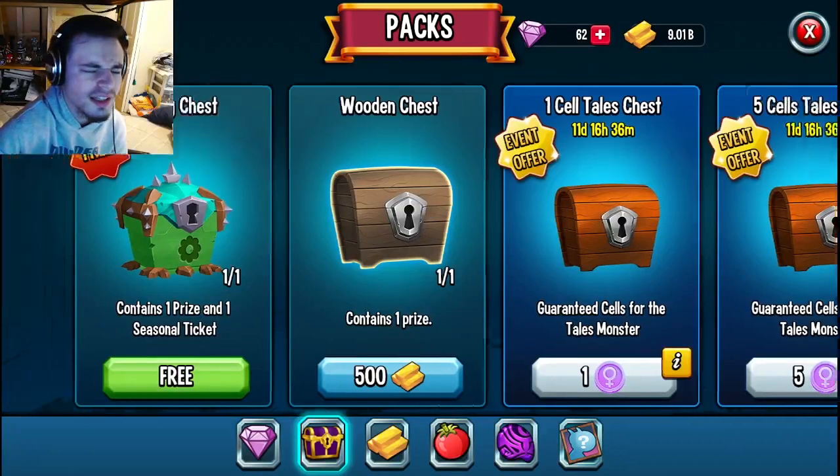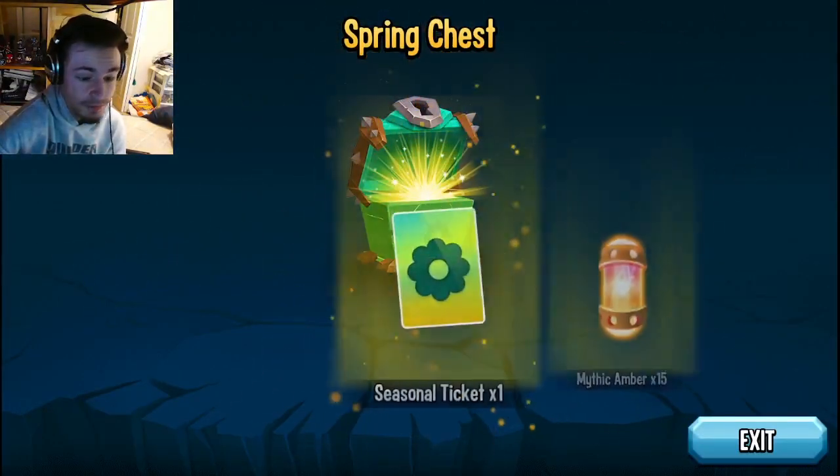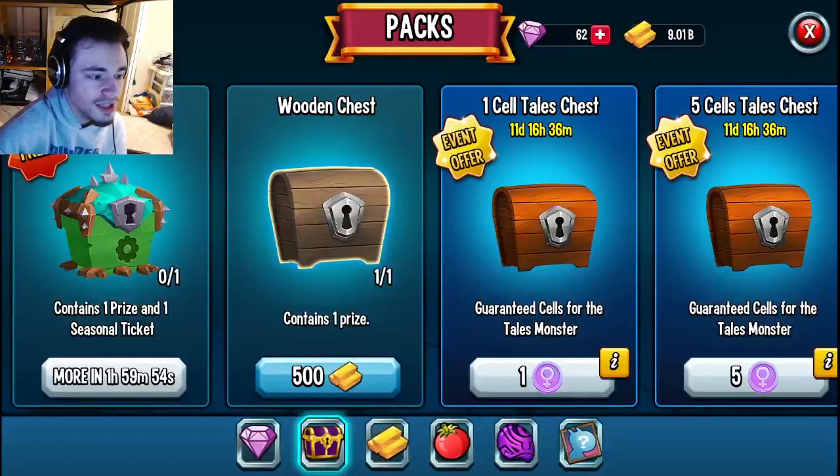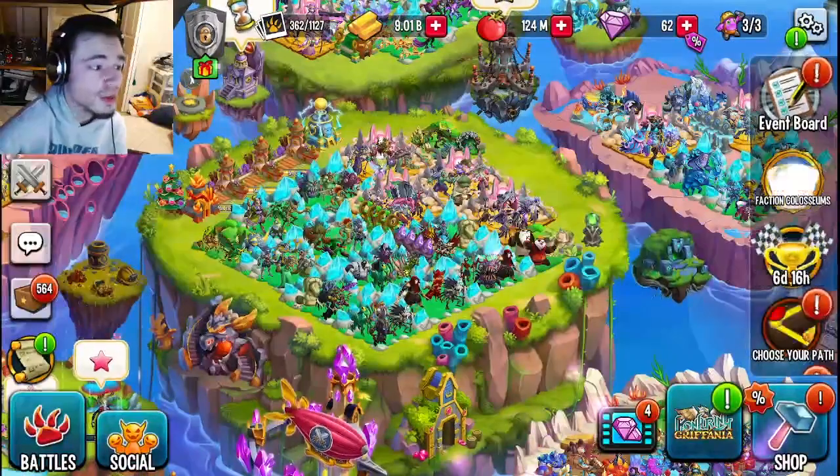The first way is inside of the chest shop right here — you can just click it, claim it, and get 15 mythic amber, which is okay. If you are on PC you can just claim it; if you are on Android or iOS you will have to watch a video. Go ahead and watch the video and get the chest.